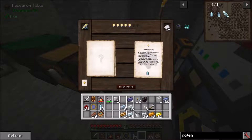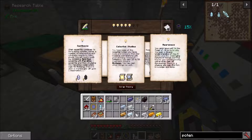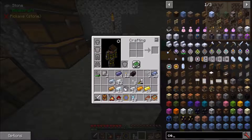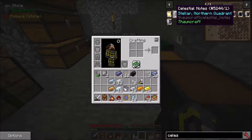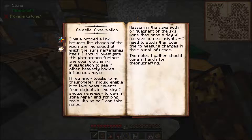Let's take that and look at this. I hope you all aren't missing any alchemy here. I need celestial notes - how exactly do I get these? They're from celestial observation.